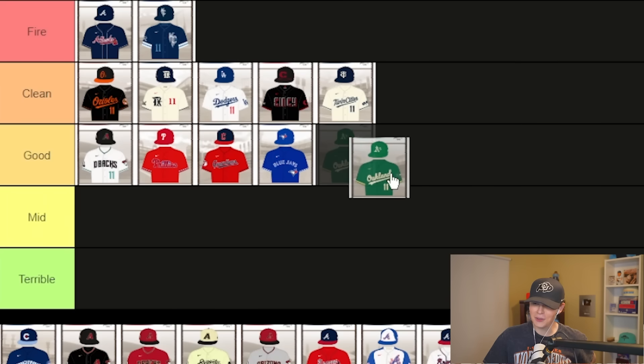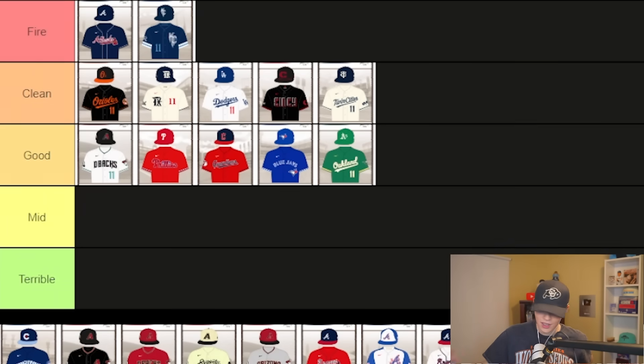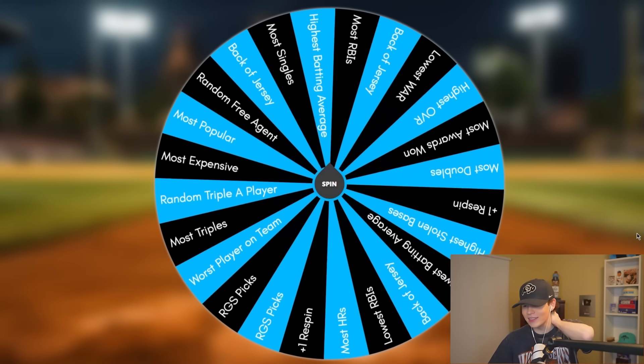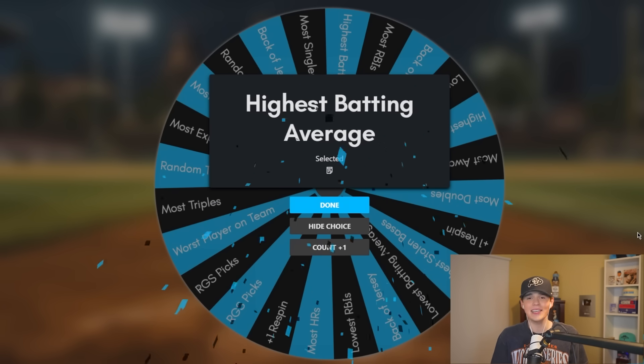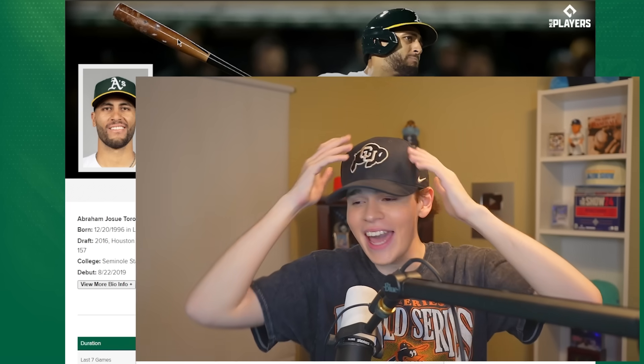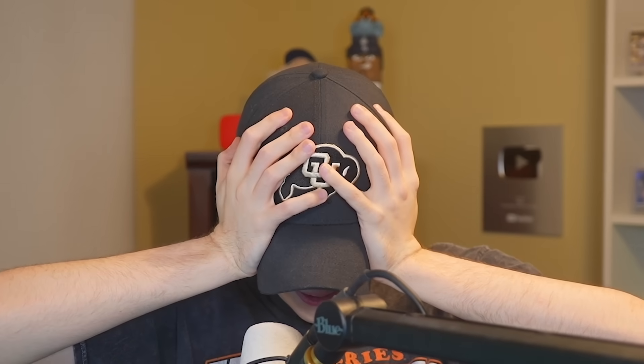No, I'm not doing it — no, no! Oh, it's so tough. The green's not bad though. Alright, whatever. The thing I'm really not excited about: who the heck are we taking from Oakland's team? Highest batting average for Oakland — it better be Brent Rooker. Please let it be Brent Rooker. Abraham Toro?! I'm not doing Abraham — I can't. Oh my god.